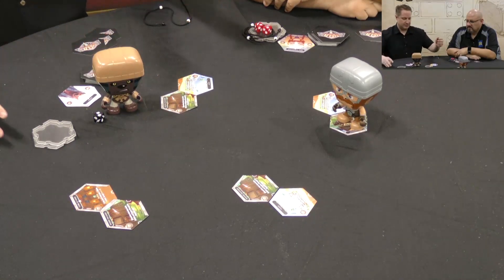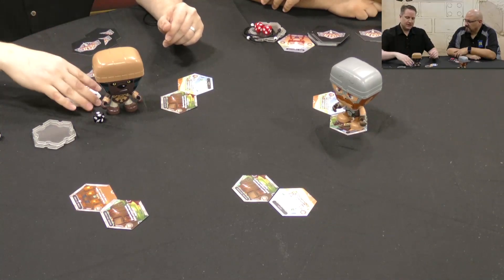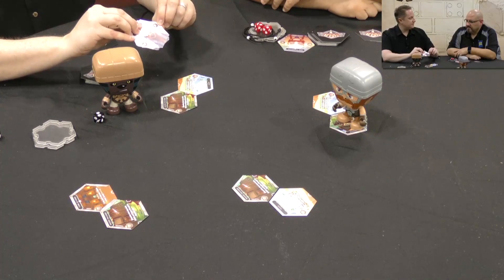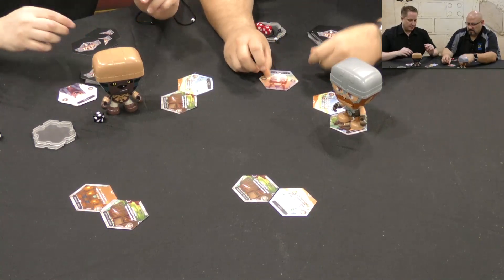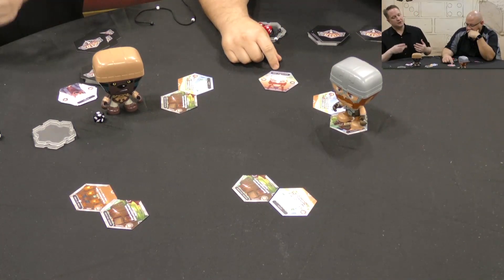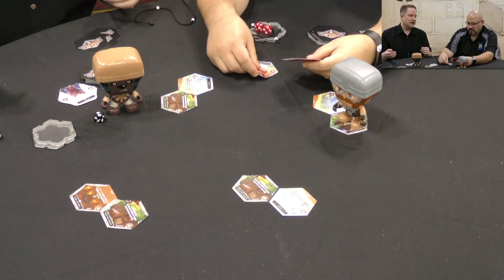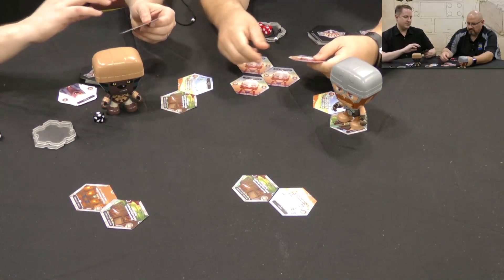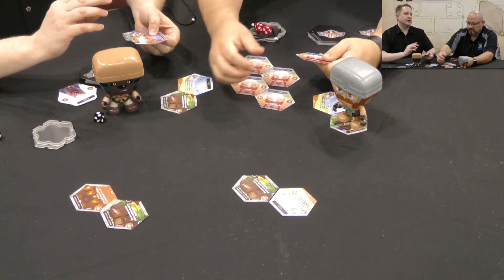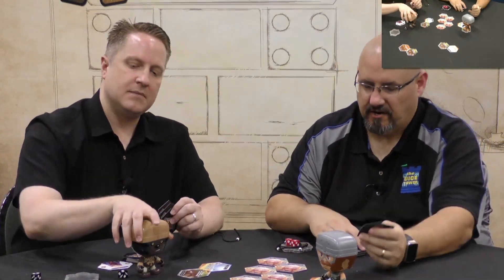Let's go over the basics. On your turn, you get to do one basic move — your health tells you how far you can move. You also get to play up to two cards and take two actions. There are other things you can do with actions, including weapons. All kinds of different cards: attacks, defenses, special abilities, and even move cards so you can move in addition to your basic move.